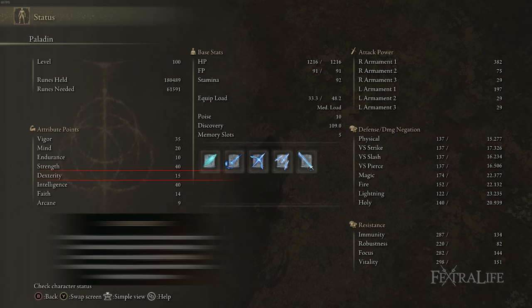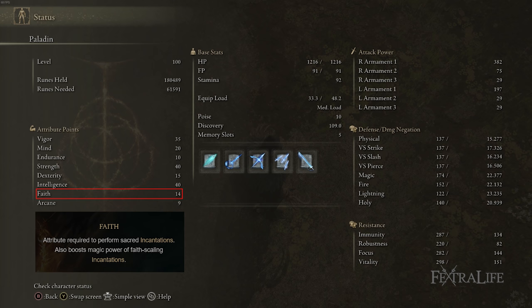14 Faith is only there because I have a Confessor starting class, which is not ideal. Ideally you'd be playing this as a Prisoner or some other class that doesn't have points in Faith. Arcane is also not necessary for this build.